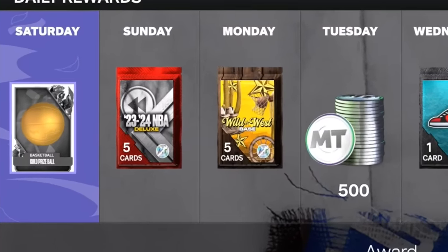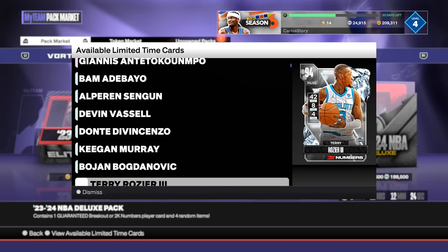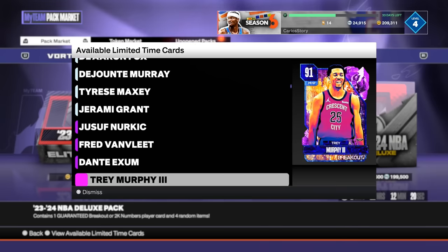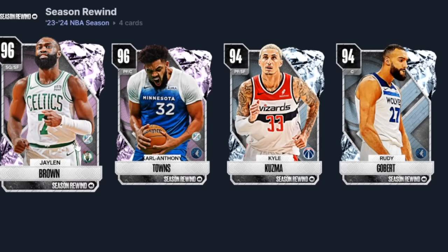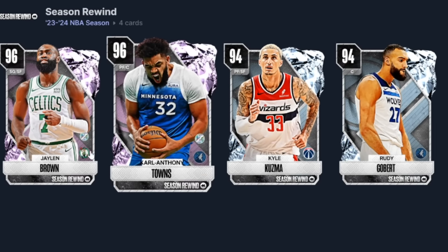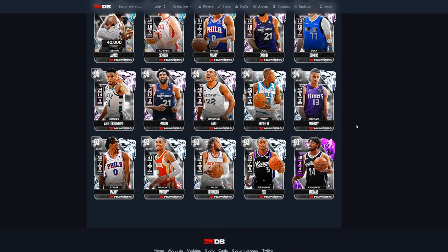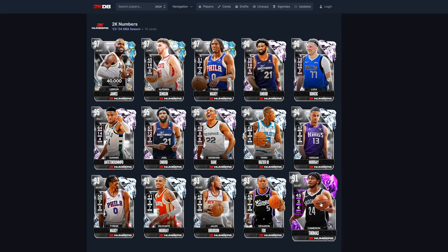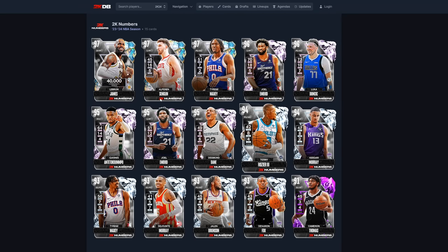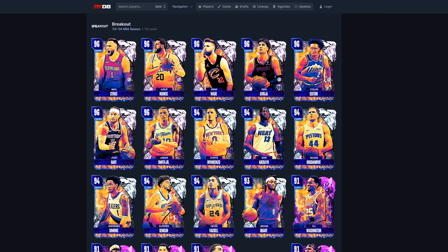We're also getting a deluxe 2323 NBA pack on Sunday, and in that pack you are guaranteed to get a moments player — that could literally be anybody from the moment cards that 2K has released. I'm assuming this could be a sign that 2K is going to give us more moment players very soon. From that pack you're guaranteed to get a player from this set — you can get anybody like Bane, Joel Embiid, Giannis, Luka, Klay, Thomas. You're guaranteed to get a moments player, and it also includes breakout cards. The lowest you can get is an emerald, all the way up to a pink diamond.